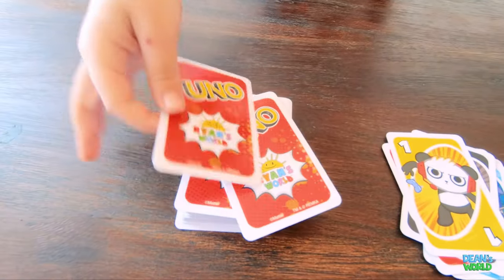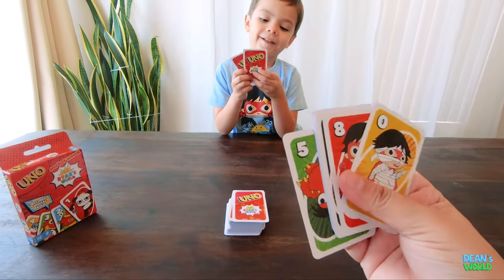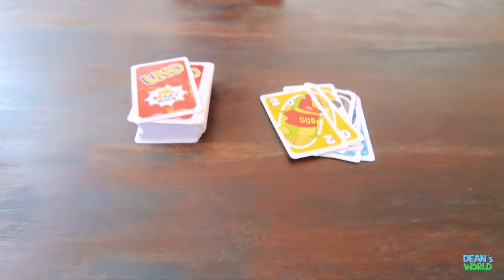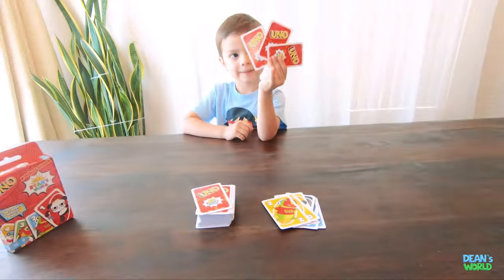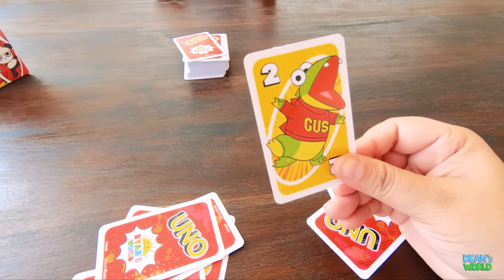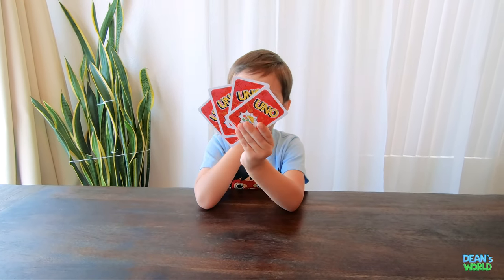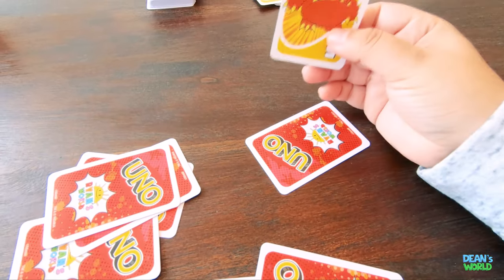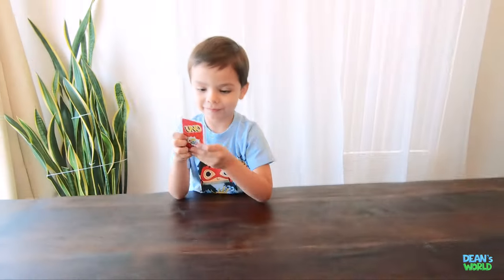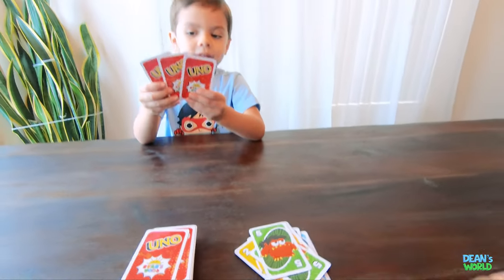We are going to continue the play with yellow since that's what Dean chose. Oh no! Dean didn't get anything he could play when he drew a card, so we're going to continue. We are going to play this one next. Finally! I got one. So we got yellow too, so now it is back to us. Alright, so we will just play this one — yellow two. And Dean has to draw. We are going to play Moe 5. I have green Moe. Alright, back to us. Now I have three cards. We have Moe and it's green, let's play that one.